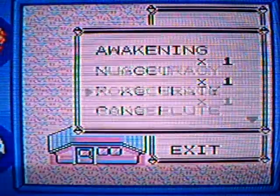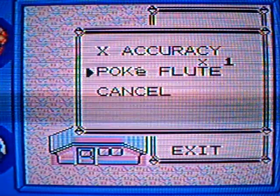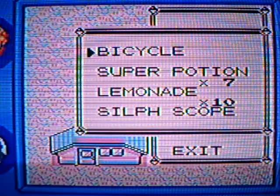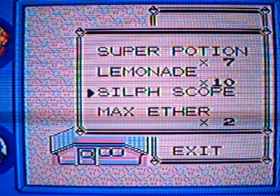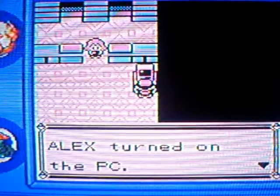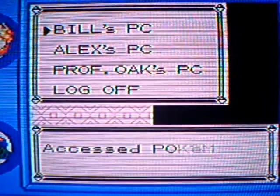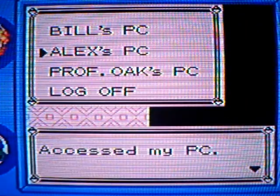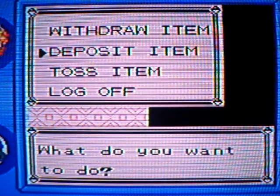It wakes us up if we fall asleep in battle. So what I'm going to do is move this up towards the top. Let's go to the Pokémon Center — we can deposit some items. Deposit item — what do we got?